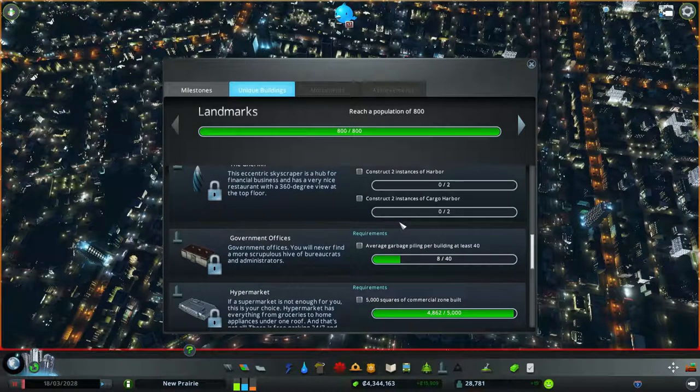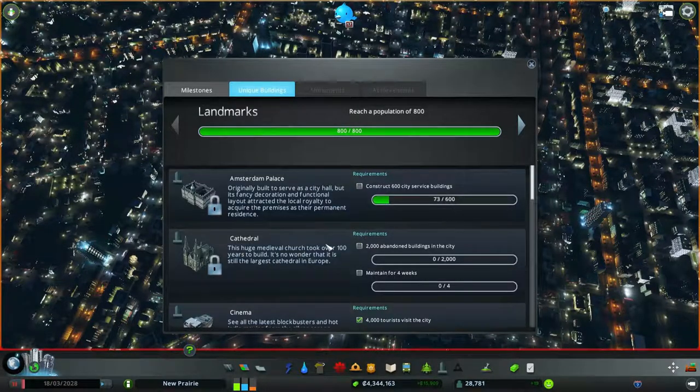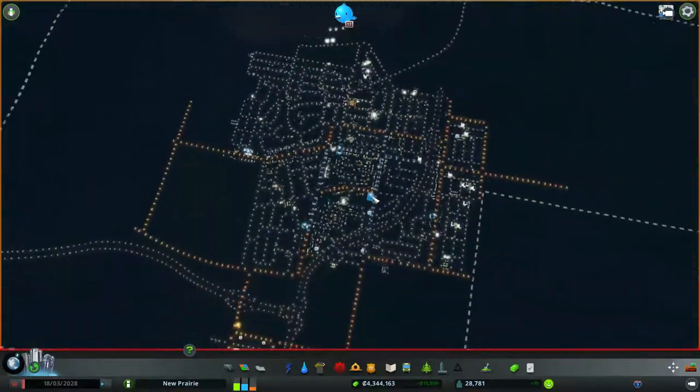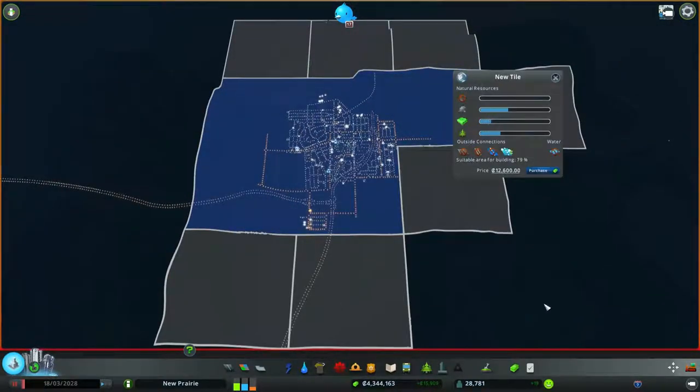What are we really close to? Hypermarket - 5,000 squares of commercial zone built. We'll totally be able to do that. That actually happened like 30 seconds after I stopped recording last time, and I kind of hit myself for it - I was like no! We're gonna unlock you.